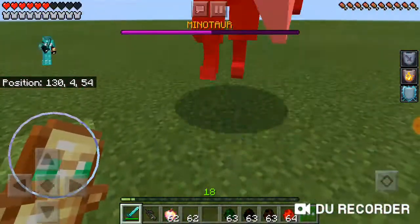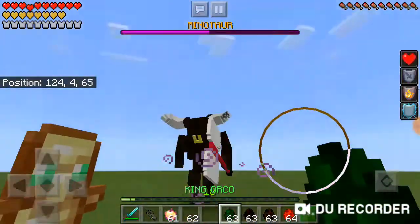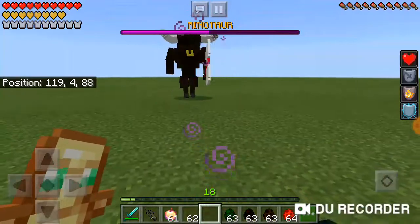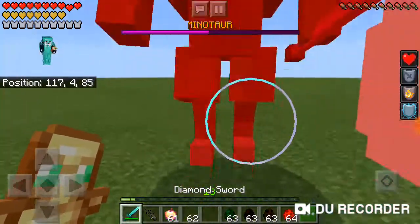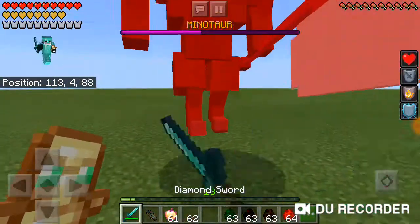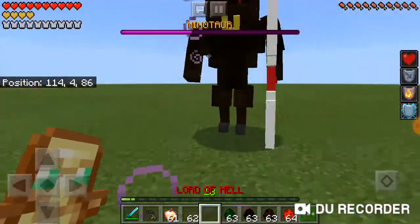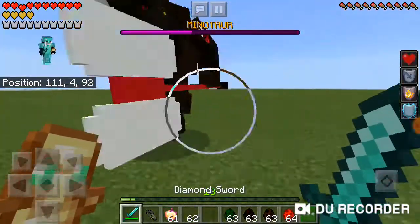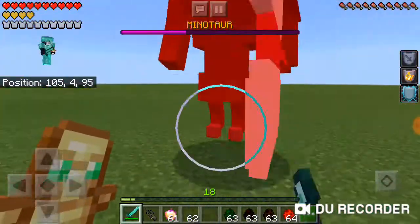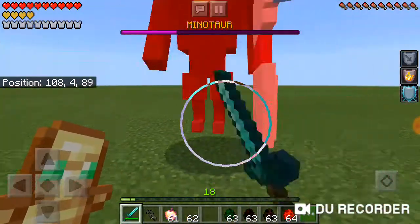I feel like every single boss should have a third special attack. King Orko should be able to do a ground smash — that would be freaking awesome. The Queen Spider should shoot cobwebs that poison you and put slowness on you. The Minotaur should have a spin attack where it does like 16 damage spinning that huge axe around. And the Lord of Hell should do an inferno attack which sets everything on fire and even spawns lava.